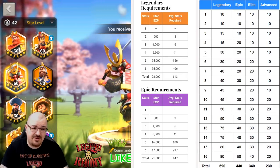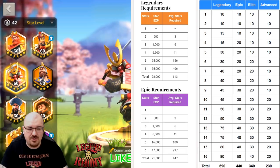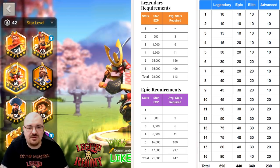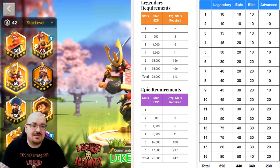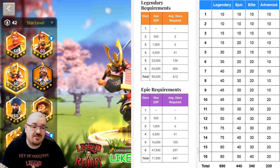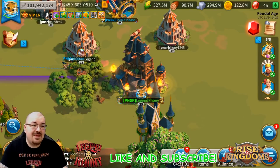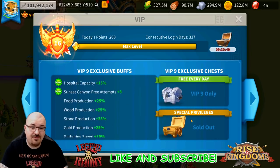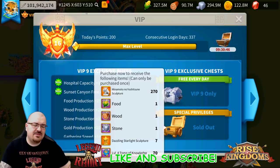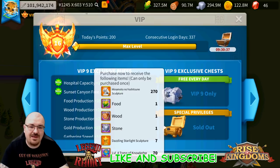First thing about legendaries: this is very important. Stars are at a premium cost. You definitely want to know how much it's going to cost to 6-star a legendary - it's no joke. You also want to know about the sculptures: 690 sculptures. Something more important about Minamoto is that he is a VIP commander, meaning the only way to obtain him is from the special privileges - VIP 0 or VIP 1 up to VIP 9. You pretty much need to buy all of them, which gives you 690 sculptures to max his skill.